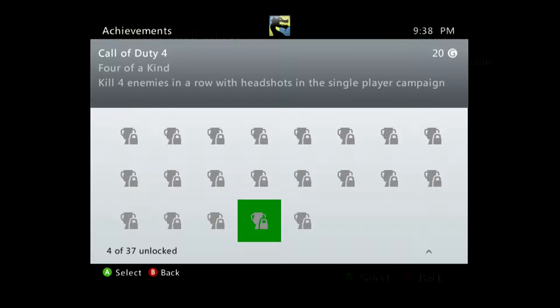Hello everybody and welcome back to Spawned i3000, doing another achievement for the achievement guide at Call of Duty 4. This is going to be for 20 gamerscore called '4 of a Kind,' and all we have to do is kill 4 enemies in a row with headshots in a single player campaign.